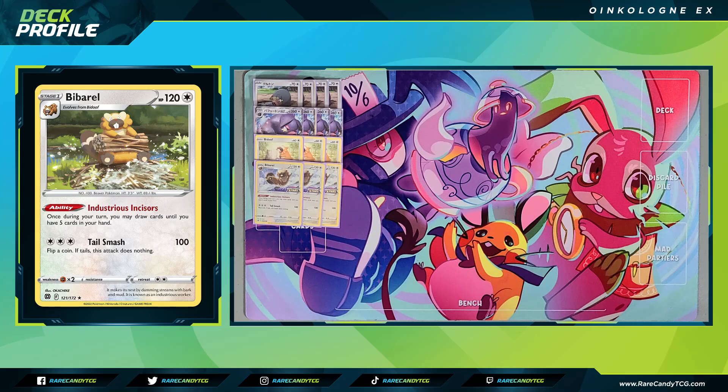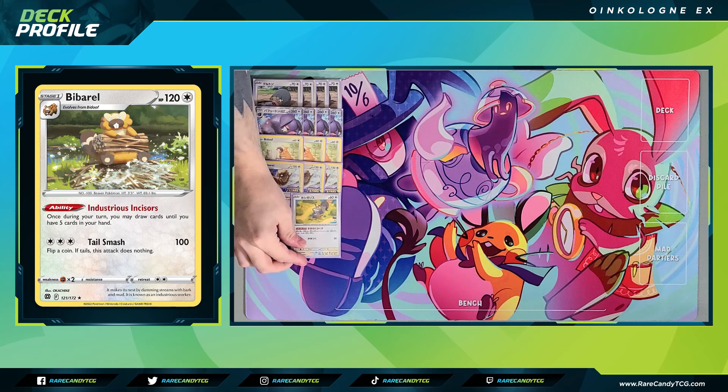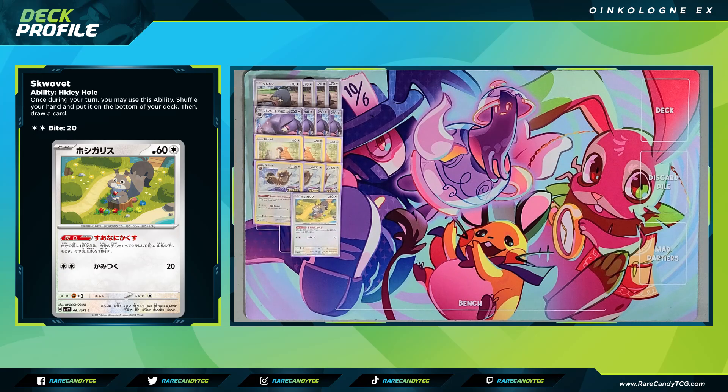We have one copy of the brand new Squawkabilly. Its ability says once during your turn, you can shuffle your hand, put it at the bottom of your deck, and draw one. At a glance this seems pretty bad — you're basically Marnying yourself down to one card. But the reason this is good is for turns where you really need to dig for a certain card with Bibarel and you have a clunky hand. You can use Squawkabilly to put those cards at the bottom and then more easily draw with Bibarel.